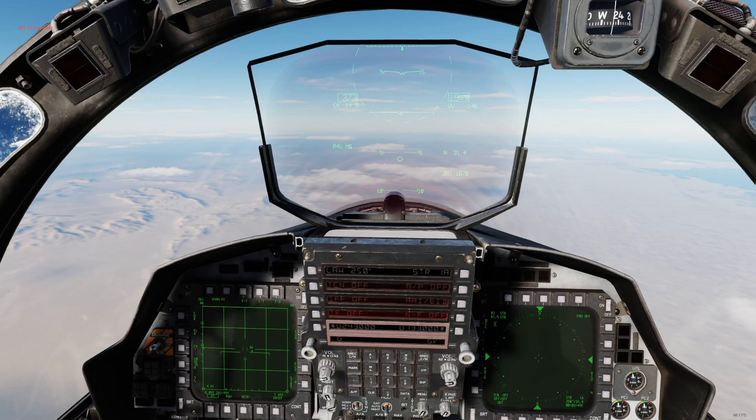Hey guys, Kamsa here. So you just bought the F-15E and want to shoot stuff ASAP but have no time for manuals or 30-minute in-depth tutorials. Then this quick guide on how to throw missiles at the right targets is just for you. I will mention the keybinds when we need them and will also put them in the description. Alright then, let's get started.